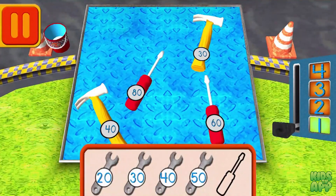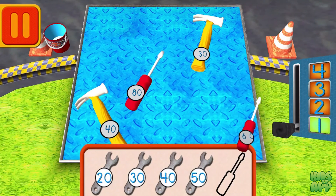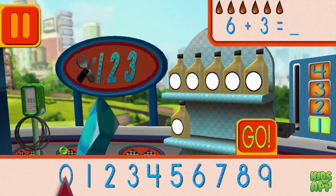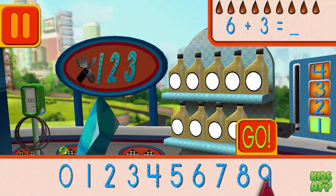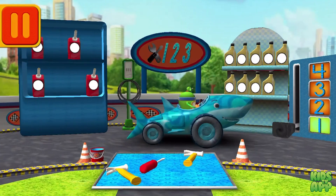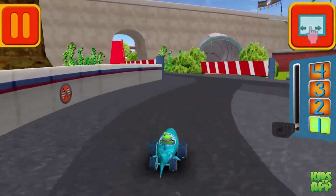Help Bot sort his tools by tens! Drag the tools into the correct order from smallest to largest number. Good. Next. We had six cans of oil and we added three! How many do we have all together? Drag the arrow to the total number of cans and press go! Great! Back to the track!